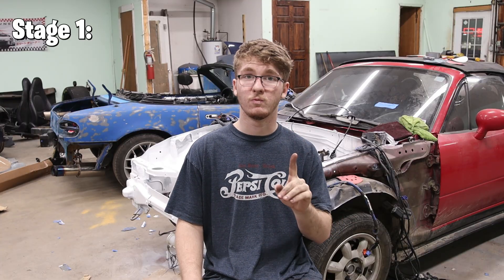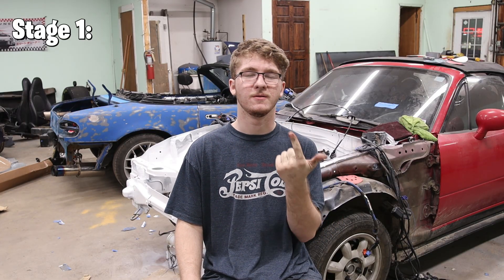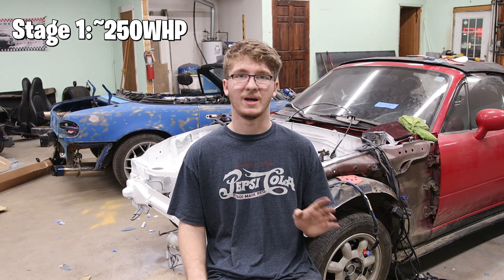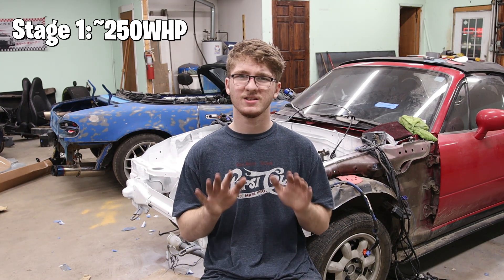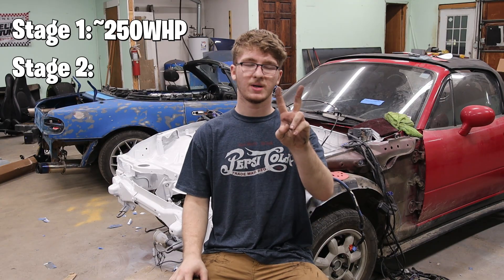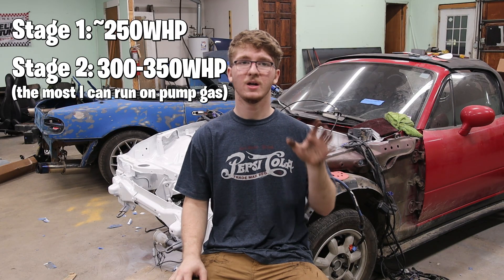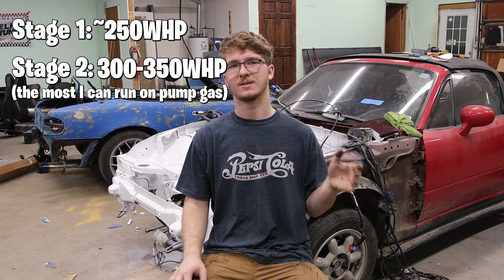A couple things I want to state before I begin. Some of these parts are for stage one of my build. I'm going to be doing different power levels once I get supporting mods, so some of this stuff will be upgraded as I keep going. My current horsepower goal for stage one of this build with my stock five speed transmission, VLSD differential, my current turbo, injectors, clutch, and harmonic balancer is 250 wheel horsepower. That's roughly where all my supporting mods max out or begin to break, so probably just shy of that number. My second power goal, once I get the six speed and the torsion differential, is around 350 horsepower, just whenever it maxes out on pump gas.